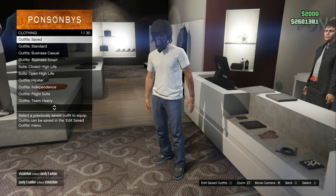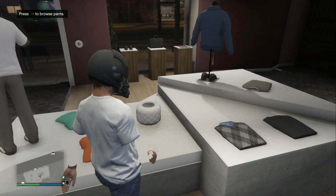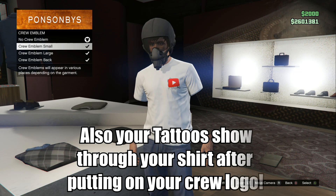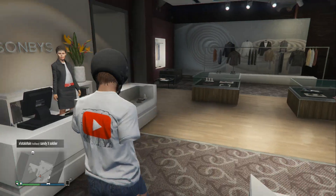Your t-shirt will change to the color of your crew — that's why mine is white, because my crew color is white. It's a pretty cool glitch. A massive shoutout again to Sandy Soldier for showing me this variation. If you enjoyed the video, please share your support and let's shoot for 200 likes. Thanks for watching, and of course, stay happy.